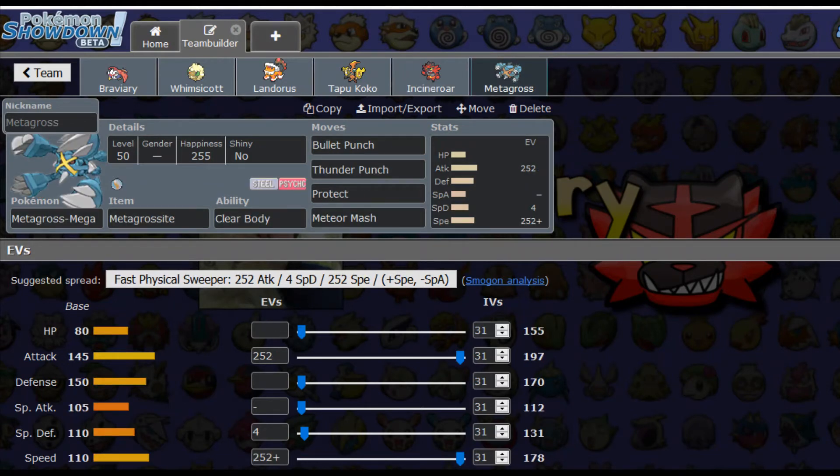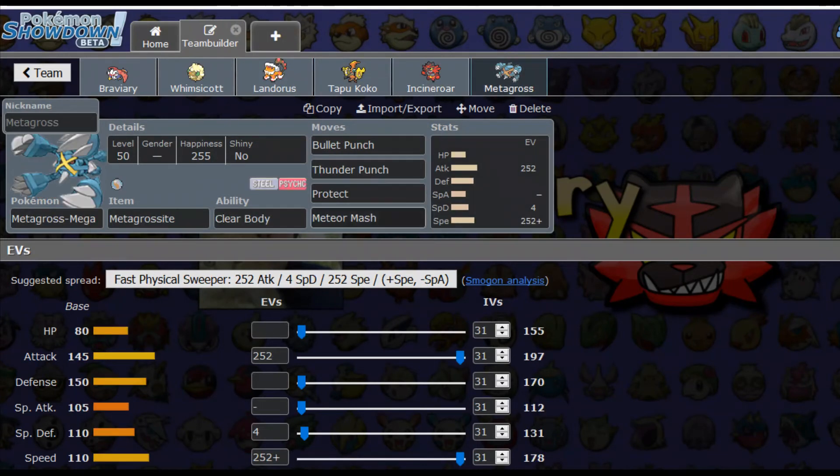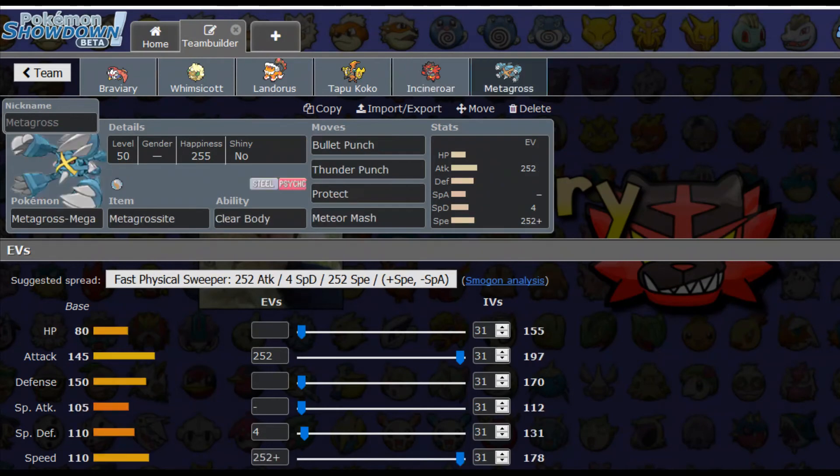Our last Pokémon is going to be Mega Metagross, and this is going to be our Mega. Metagross is actually doing a little bit better than the other Megas I've been trying out lately. I really like the Clear Body ability since there are so many Intimidators — this thing does not want to be Intimidated, as it is a physical attacker that needs to hit hard. We're packing Bullet Punch for extra priority hits, Thunder Punch mainly for Charizard, Protect — which is nice in doubles — and this is actually the only Pokémon I've got Protect on, which I'm hoping doesn't end up biting me in the actual battles.